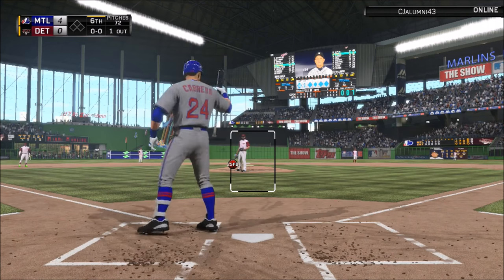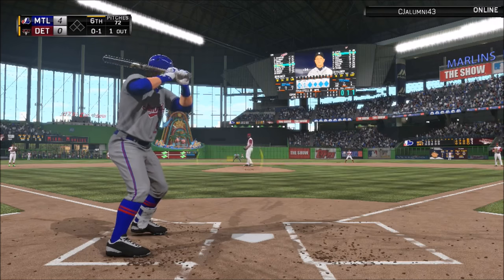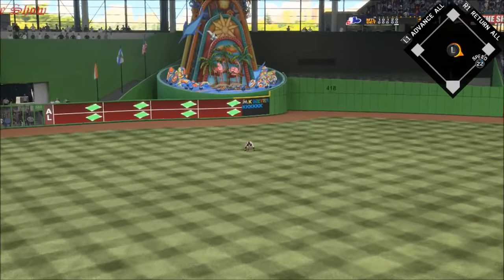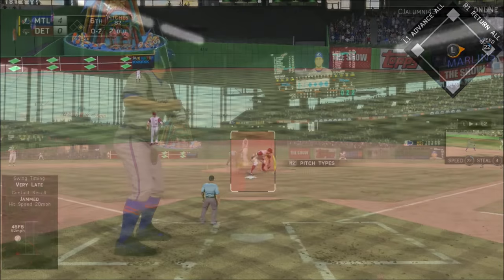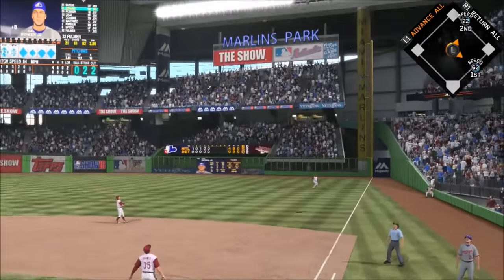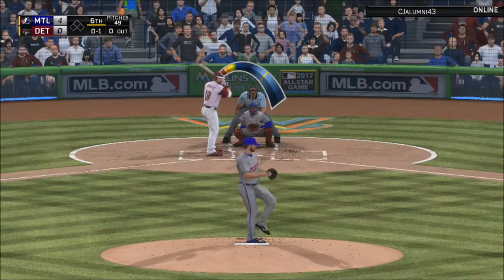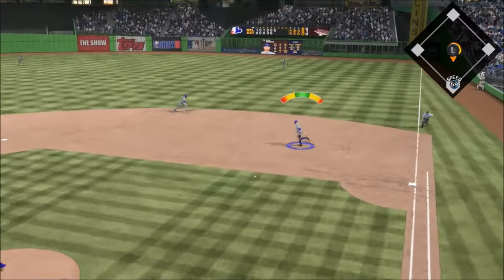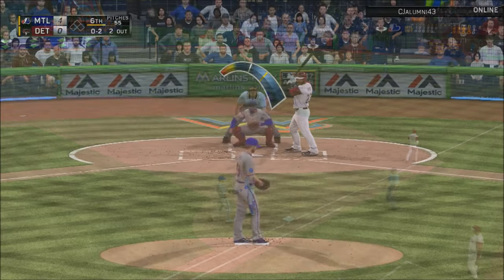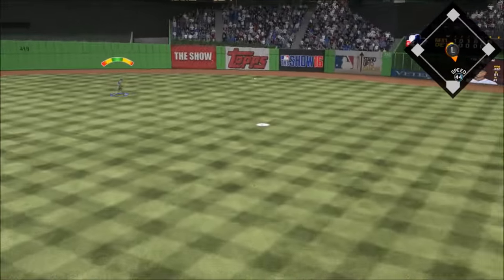Miggy in his third at-bat of the game with one down in the sixth - driving one up the gut for his third base hit of the game. Here I am talking about possibly selling Miggy and he's coming up with his third hit. Miggy doesn't want to be off the squad - he's showing up in the debut. The only reason I'd sell Miggy is to pick up another first baseman, not a second baseman.